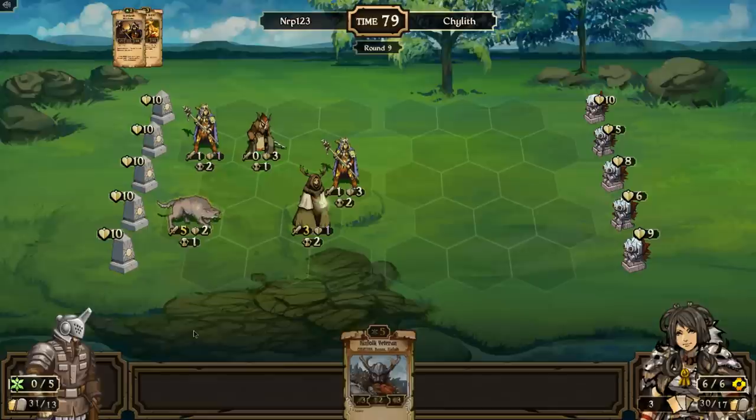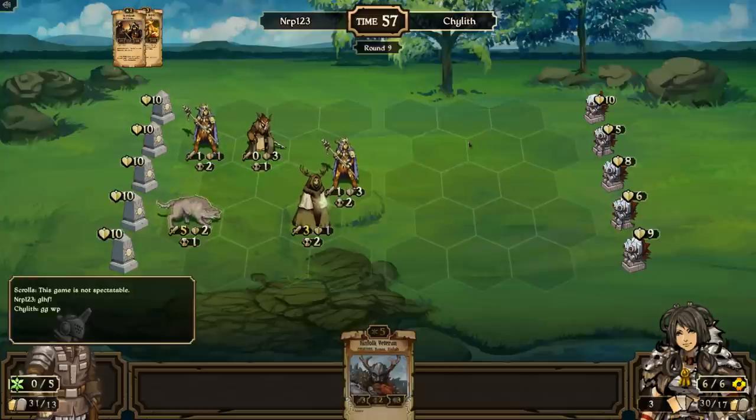We don't have to worry about too many more Sudden Eruptions — there are still finishers to worry about, but Chylith has already used a couple Power Trips and Sudden Eruptions. He's less than halfway through his deck, so chances are we won't see another one so soon. Now I can go for a Veteran next turn without having to sacrifice resources. I have five attack running down three lanes.